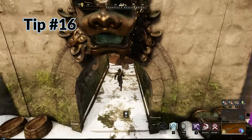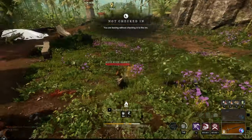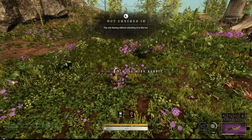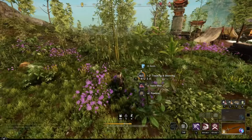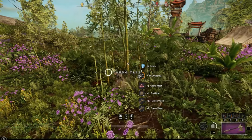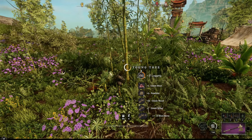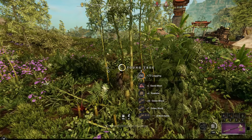My next tip is ABC — Always Be Collecting. If you're just standing around chatting in Discord, or running around town doing nothing, always be collecting. Run out and farm some trees or rocks — it adds up really quickly. If you're standing around waiting for a dungeon to start, just walk outside wherever you are and farm whatever resource you see first.